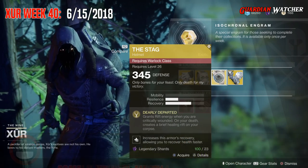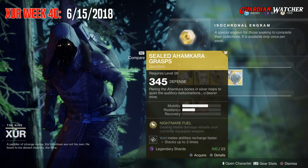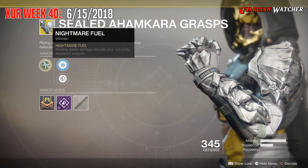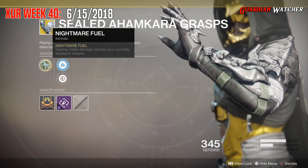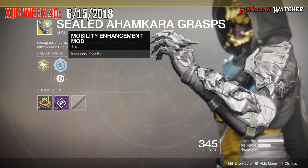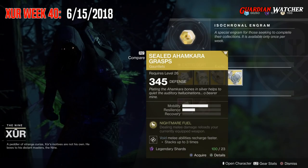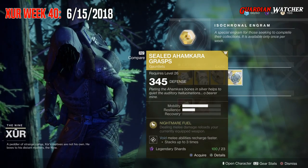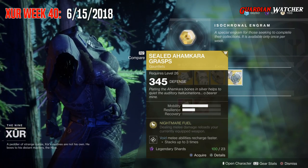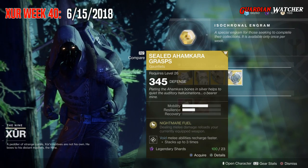Next we'll be going over the Sealed Ahamkara's Grasps for the Hunter. This comes with 2 Mobility and 1 Resilience. The intrinsic perk is Nightmare Fuel — dealing melee damage reloads your currently equipped weapon. Then we have Mobility Enhancement Mod, Plastillo Reinforcement Mod, and Void Impact Mod. These are okay, but not really top tier. They're one of those exotics to mess around with to see what you do or don't like. I'm going to rate this a tier 2.5 in PvE and PvP because there are better exotics out there.